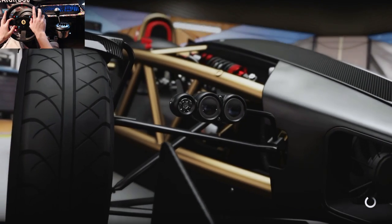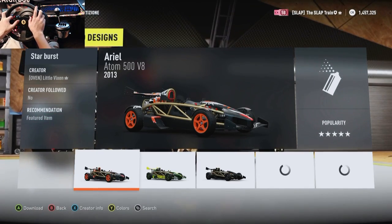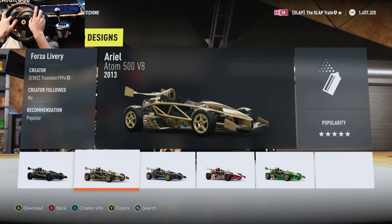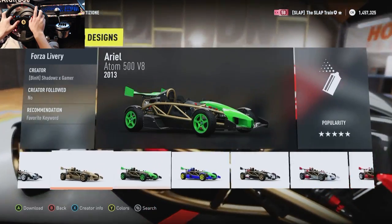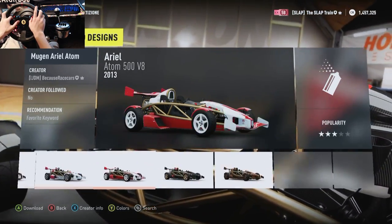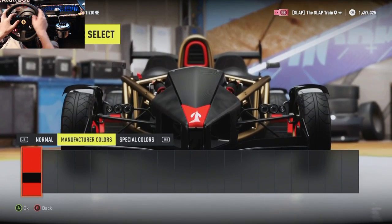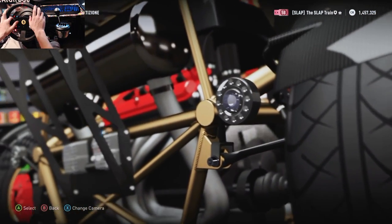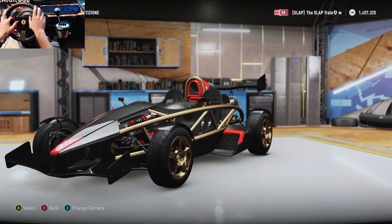I'm excited to drive this car — a V8 engine in an Ariel Atom is going to be an absolute monster. I don't want to see any of these liveries. Is that Minecraft? That is Minecraft, that's crazy. Woodgrain, lightweight — we're just going to stick with the traditional manufacturer colors. Look at that V8 rumbling back there, that is too damn dope.